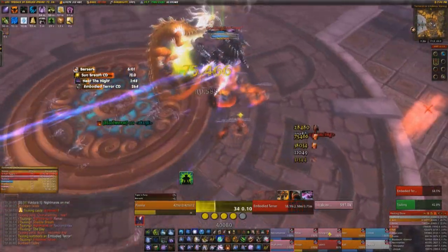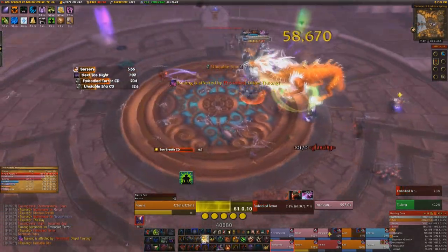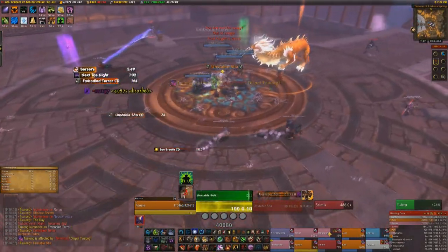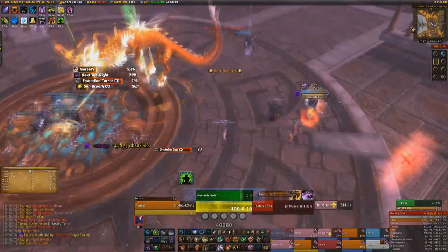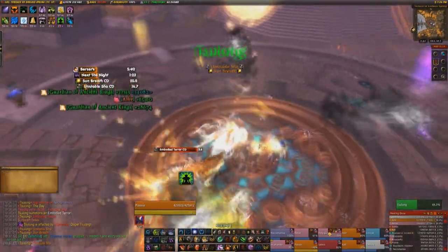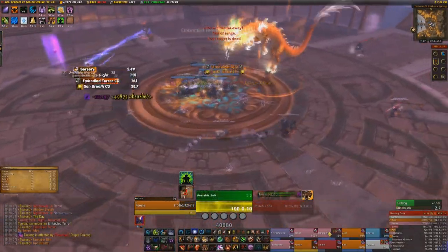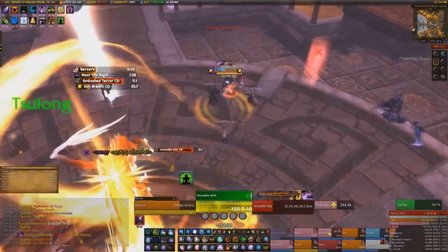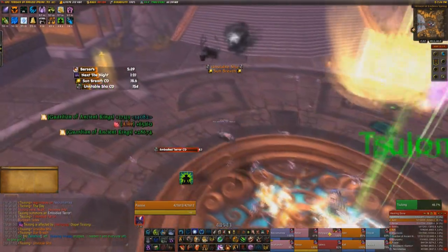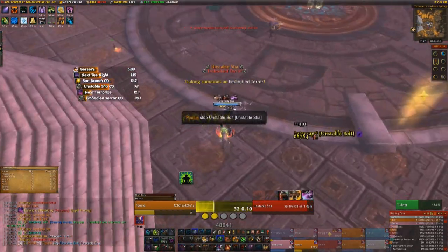When an Embodied Terror dies, five small adds called Fright Spawns appear from its corpse. All they do is cast a fear that deals damage, which is also dispellable but a massive pain. What you want to do is tank them in the beam so they take a lot of damage and get stunned. They'll get absolutely destroyed. A good strategy is to kill the Embodied Terror just before a breath comes so that when the Fright Spawns appear they're immediately stunned, and the beam will more or less one-shot them.